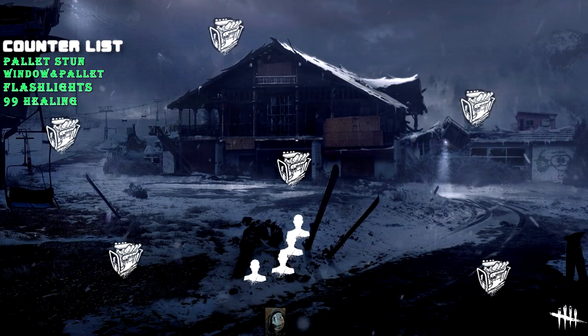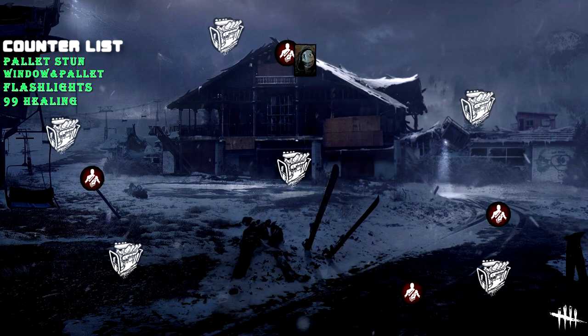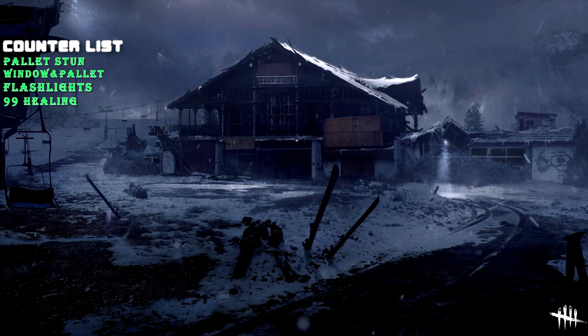In terms of doing generators, never group up against Legion, as this can make him snowball by hitting multiple survivors. Instead, split up and do generators separately. In terms of getting injured, you would never really want to heal, as you can make Legion's power redundant.